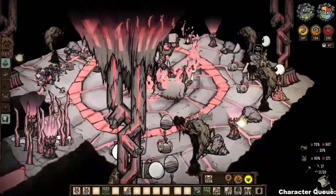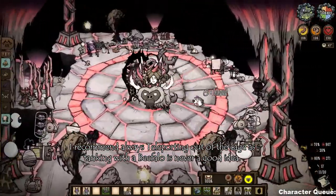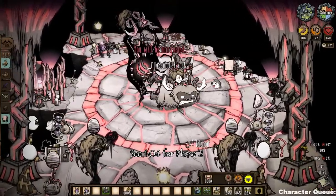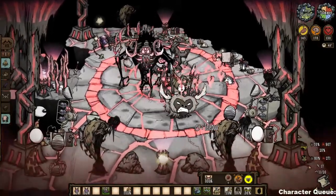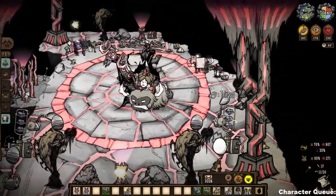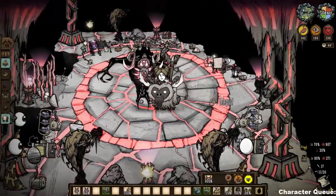Ancient Fuelweaver also has an ability to trap multiple people in bone cages. While the bone cage doesn't do any damage, it does trap you in place, meaning he can walk up and hit you for free. I recommend teleporting out of them with the Lazy Explorer, as tanking on the Beefalo is not really a good idea.